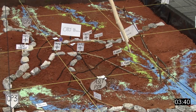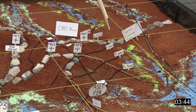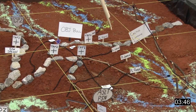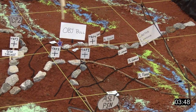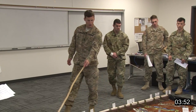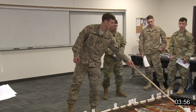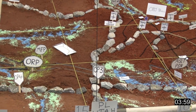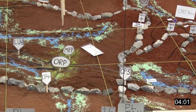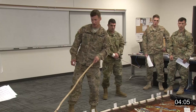Working from south to north, we've got Phase Line Florida, Phase Line Georgia, Phase Line Carolina, Phase Line Virginia, and Phase Line Maryland on the far side of the objective. We've got Axis of Advance Bears and Axis of Advance Chargers. We've got Link-Up Point 8, the ORP, and Support by Fire Position 1. Applying to Delta Company, we've got Direction of Attack Dolphins coming up along Fox Springs Road.